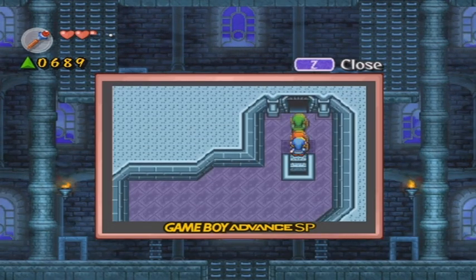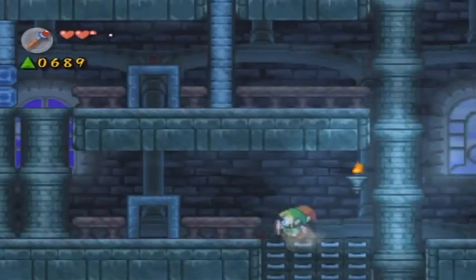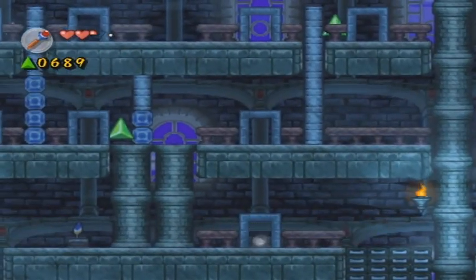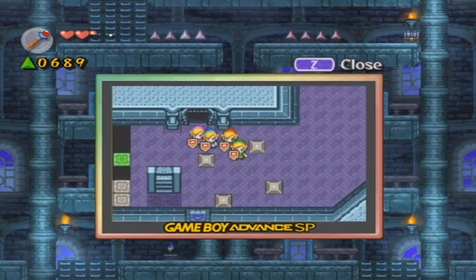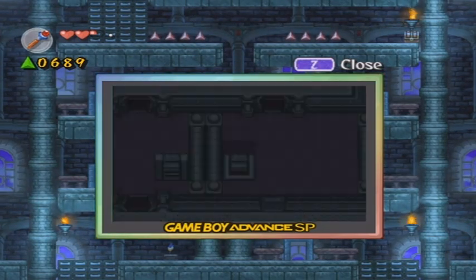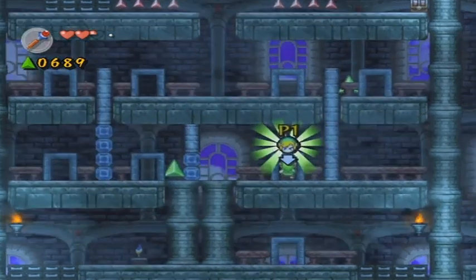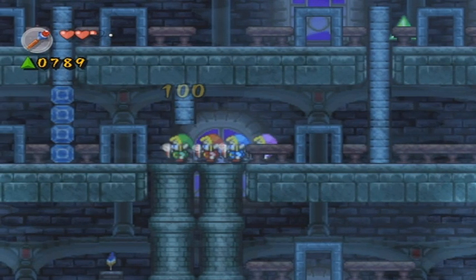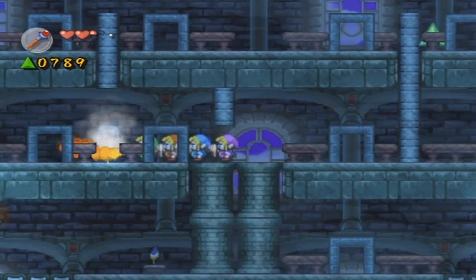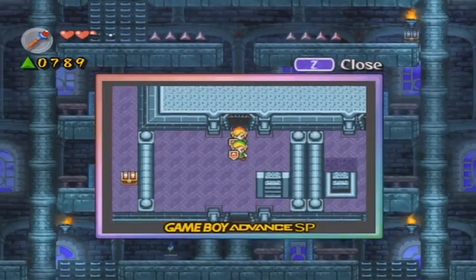We just traded our Roc's Feather for the fire rod, and it looks like we can't go back and get the Roc's Feather — so we're technically stuck with this for now. But we do need the fire rod right now because there are ice cubes in the next room, so this is probably the most useful item we can get right now. There are the ice cubes — awesome. Let's melt that and enter the next room.